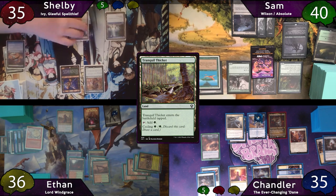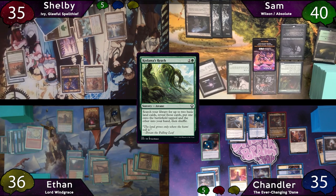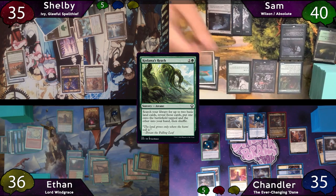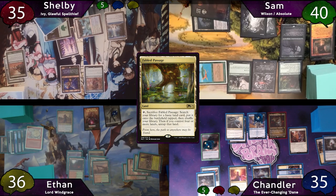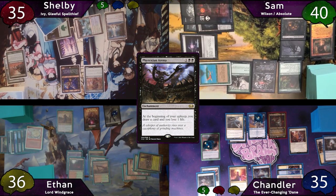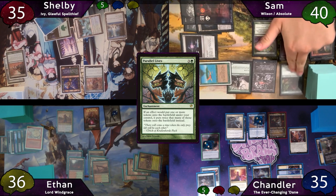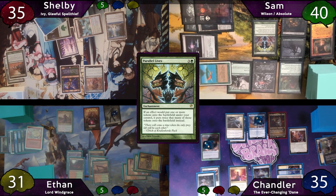Shelby plays a Basic Forest and taps for 3 to cast Kodama's Reach, finding an island to the battlefield and his hand. Sam activates Bonder's Enclave on end step to draw a card, and Chandler also gets a Smuggler's Share treasure. On Sam's upkeep he sacrifices his 2/2 Decayed Zombie again, plays and cracks a Fabled Passage to find a Swamp, taps for 3 to cast Phyrexian Arena, then 4 to cast Parallel Lives. Ledger Shredder connives and Chandler draws a card, discarding Massacre Wyrm. Sam swings 5 commander at Ethan, who doesn't block.